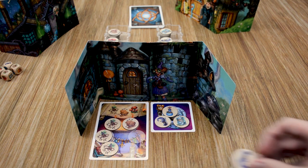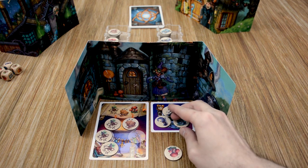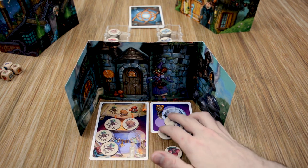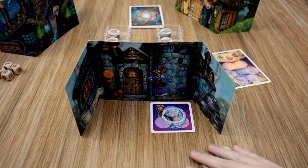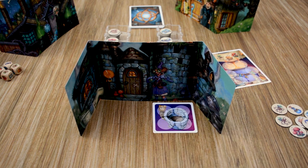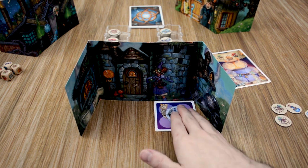Throughout the game you're going to receive ingredients that you cannot use, and in those situations you'll add them to your trash bin. If your trash bin is already completely full and you add another ingredient to it, it is going to overflow and contaminate the potion you're working on. At that point, clear all the ingredients off the trash bin and the potion you're working on, discard that potion back to the bottom of the supply, and grab a new potion to work on. All the ingredients will be added back to the supply, and then you flip over your trash bin so that for the rest of the game you'll have four spots. Even when that fills up again, you simply clear it and your potion, but you will not flip this back over to the three-space side.